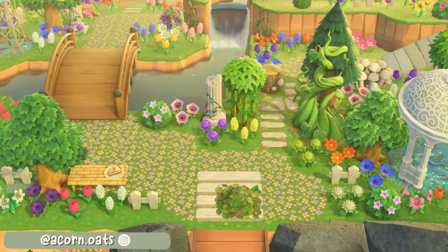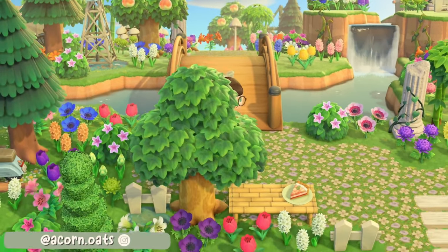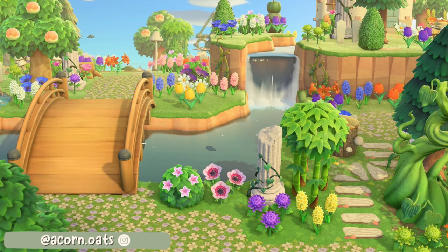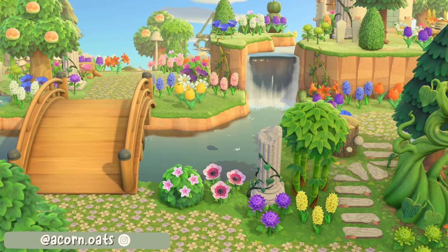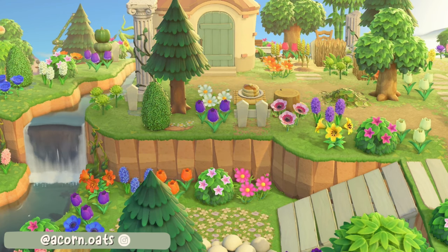At number 13 we have another wonderful entrance and this one is by Acorn Oat. This entrance is set over quite a large space so if you want lots of room to decorate — maybe add a small build or just fill with beautiful foliage like they have done here — it is a great layout for that. You will still have lots of lovely terraforming with the natural river, a bridge and some small waterfalls, but you even have room to have a villager home right at the entrance up on those cliffs on the right hand side, and the incline leading up to it is perfectly placed.